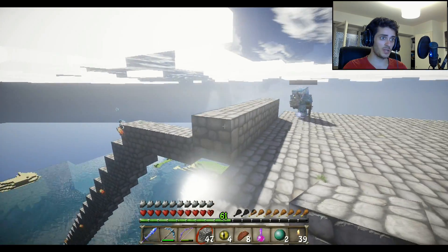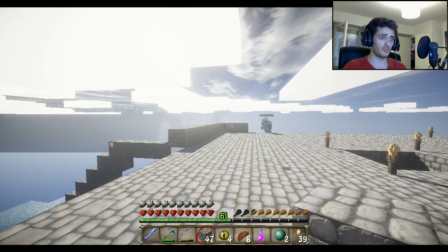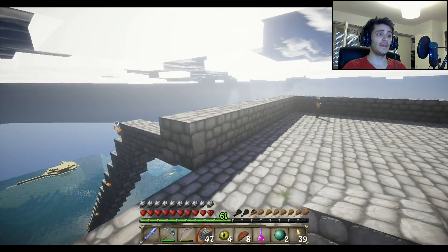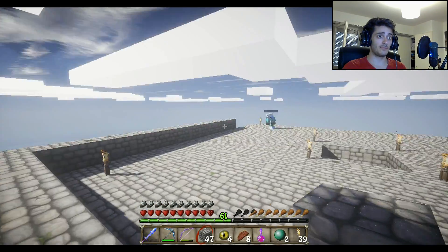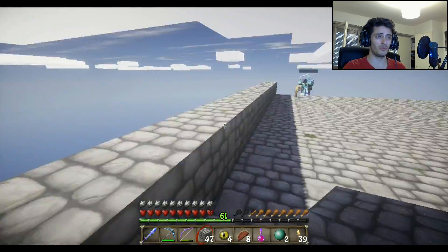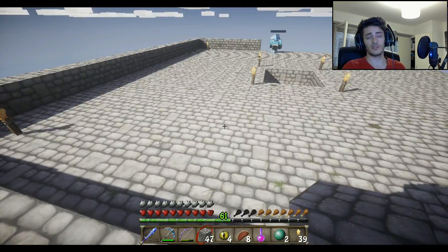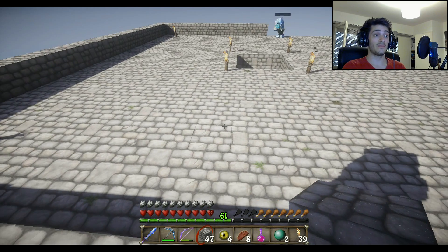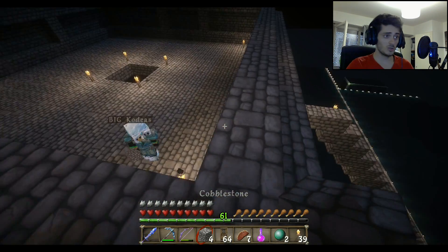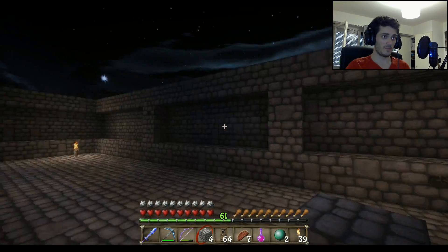Now what we're going to do — BK is already on it — is build a wall around the platform, and in that wall we're going to put some doors later. We need a three-block-high wall because the game detects the doors as one block underneath and one block on top of the door. That is how the game recognizes a village. We got the walls completely ready.